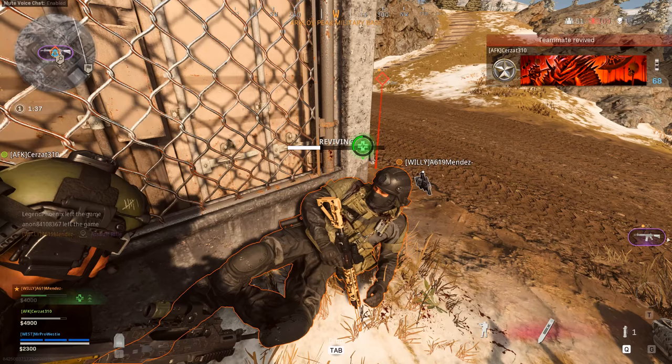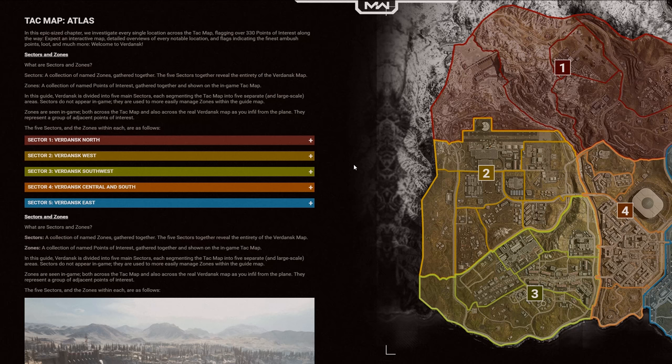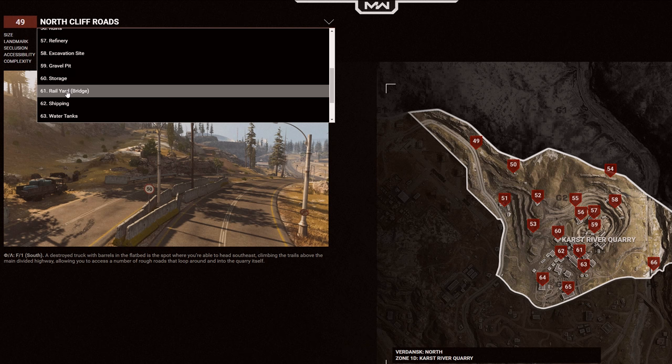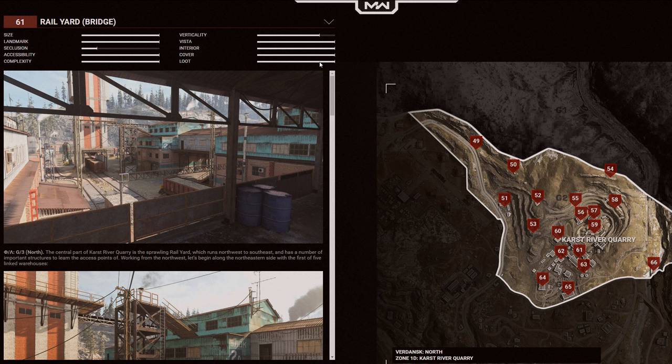Before we dive into the list of drop locations, I wanted to point you to where I got this extended info. The Call of Duty team released a tac map on their official website on the day Warzone launched. On there, all the different locations are marked, and across all the zones and sectors there's a meter included that gives you a general idea of what tier of loot you're going to find if you drop in that location.